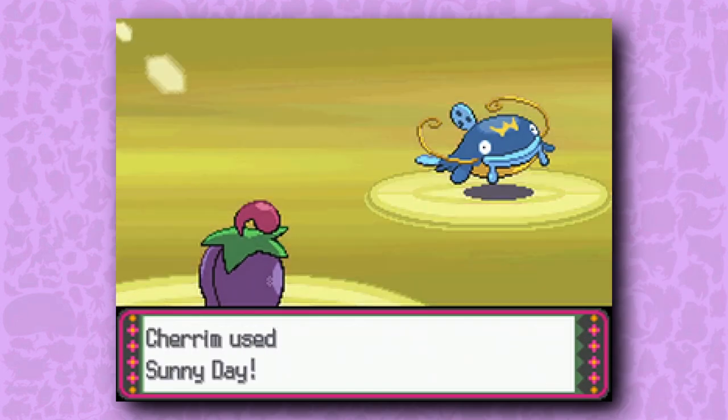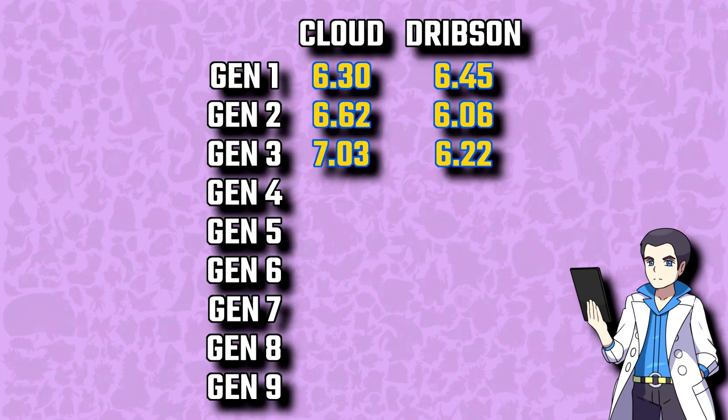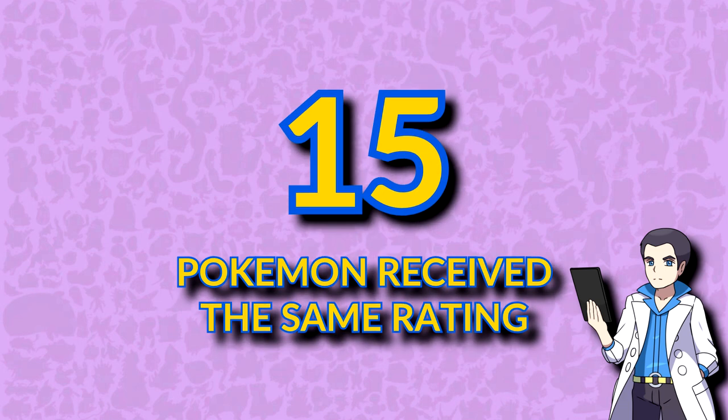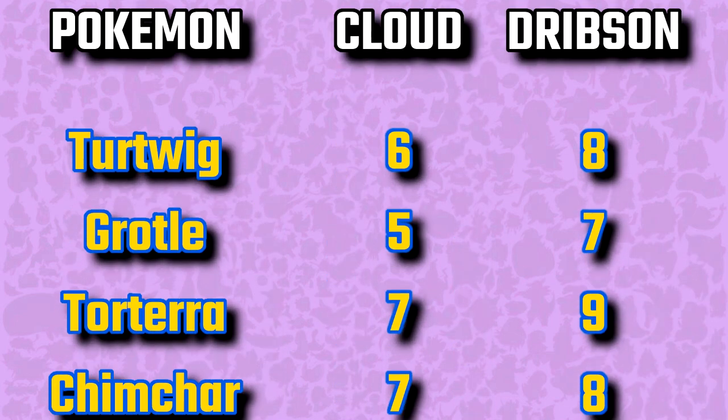And that's all the Gen 4 Pokémon rated! Let's bring it over to Dripsin to analyze the data. We're keeping a running total of our average scores for each generation. Cloud's average score was 6.25, his lowest so far, but only by a .05 margin behind Gen 1. My average score was 6.67, which is my highest score to date. Of all 107 Pokémon from this generation, we gave 15 of them the same score, spread pretty evenly between Pokémon we liked and thought were okay, as well as one we despised. Cloud's scores hovered between 5 and 7, accounting for over half of his ratings, while I tended to hand out scores of 6 through 9.